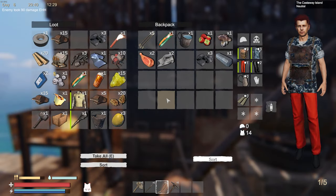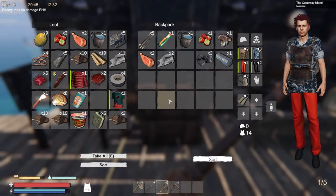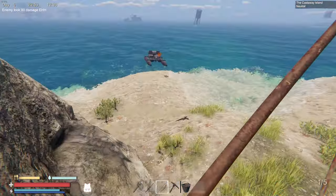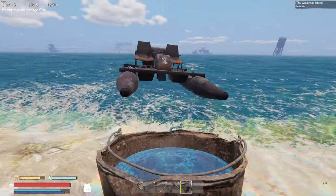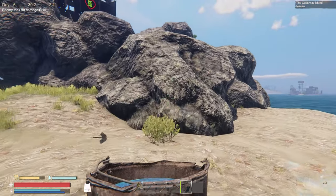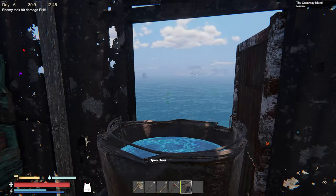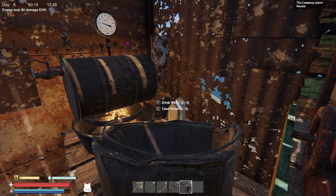I picked up a broken gun too — it's still in my chest. Let me run down to the boat and get it. I might be able to make myself a repair table. Found the broken GP20 — I don't have any ammo for it, but maybe I could brandish it to scare the mutants away.